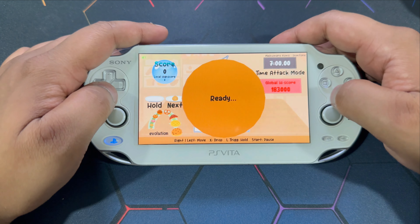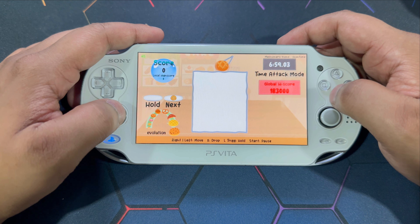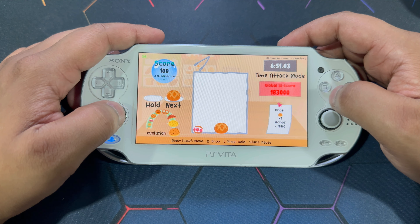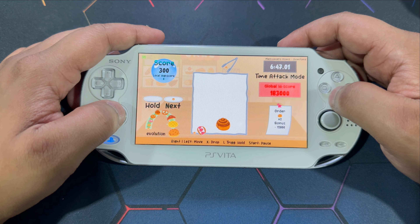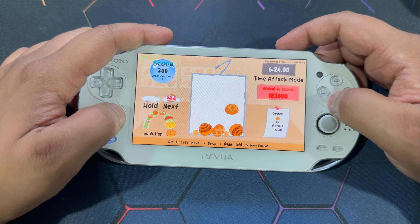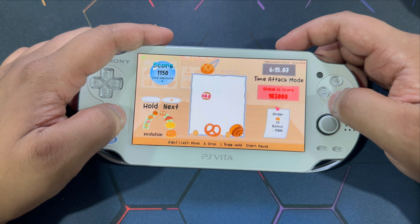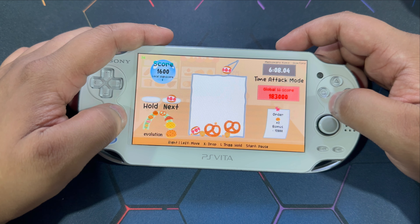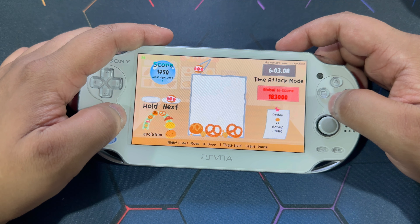Yes, we got a bread game. I don't know what to say man — you just make bigger breads. It kind of gives me that Tetris kind of vibe. You drop these smaller doughs or pastry-looking things and then they join and turn into another type of bread. I can't for the love of god figure out how to play this game, but if you want to, you can just download it directly from the VitaDB app. All of these games can be downloaded through the VitaDB application on your PlayStation Vita itself, which is very convenient, except some games that require game data files.